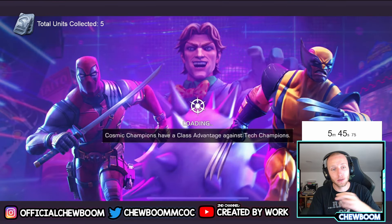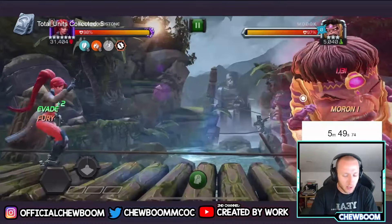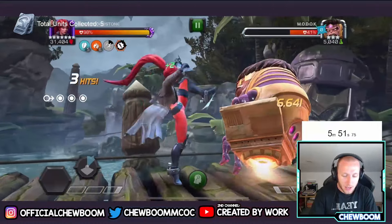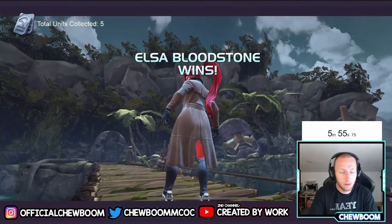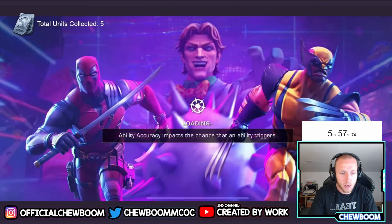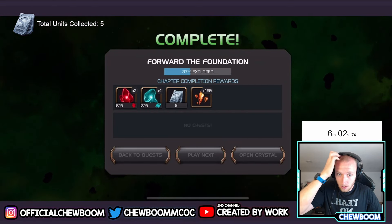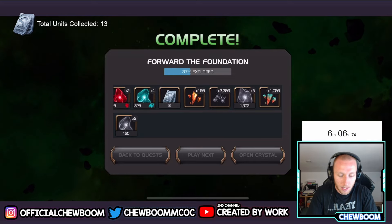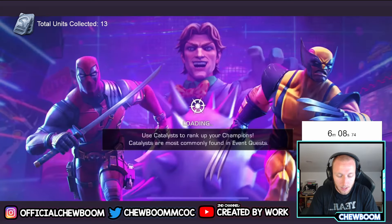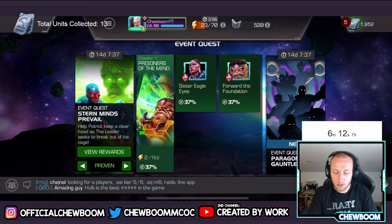Five minutes in and we're almost done with the second quest. The first quest only took about 20 energy, which might not be enough cooldown time for 40-45 minutes of arena, so I jumped into the second quest too. Totals update: another 8 units, so that's 13 in total. Now we head back to the arenas.